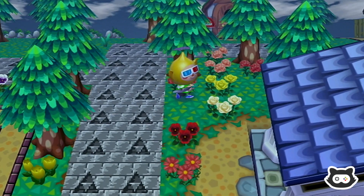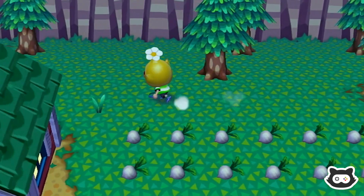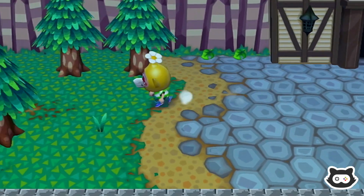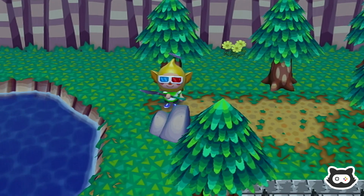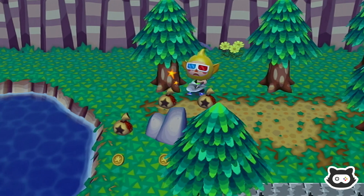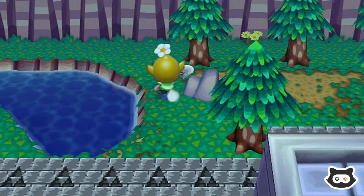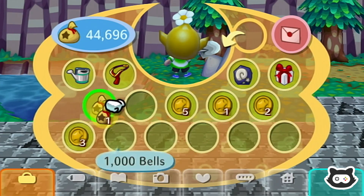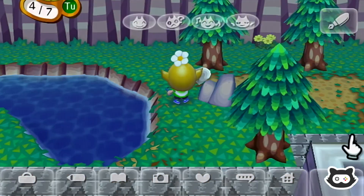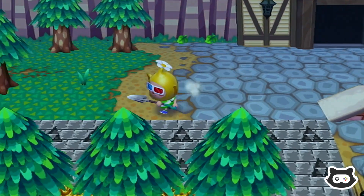Oh yes, we've got another carnation spawn — nice! I don't want to lose on the turnips; it's a bit harsh that there's even a pattern that constantly decreases. We don't want to lose like 200,000 bells, which is what we would lose if it got down to like 54, which I think is probably the lowest. There we go — blue chair, oh handy!